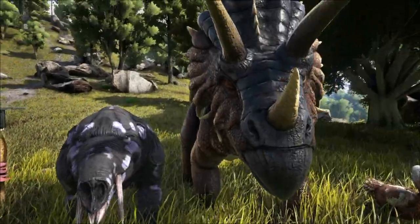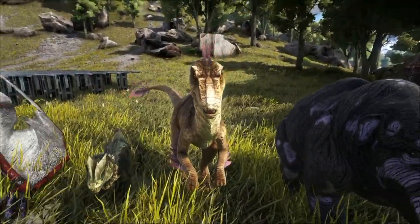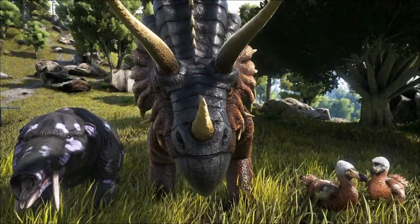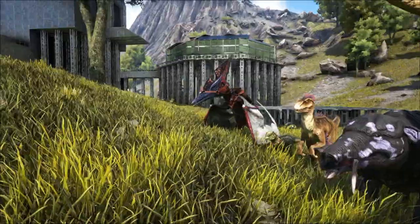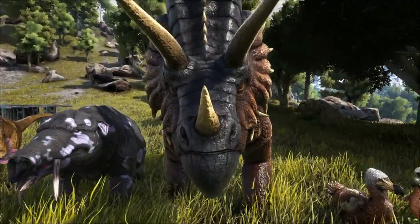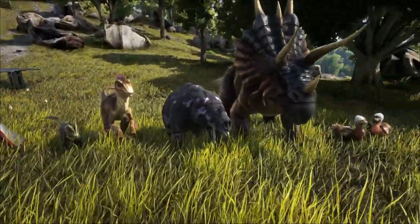Other dinos you definitely want: the trike is one of my first picks. If you can snag a raptor, that's always nice. But I like trikes specifically because you can ride them, hit bushes, and get a bunch of narcotics and berries. Also, if they get attacked, they have a knockback — so it's very hard for things to kill them. I've killed many an alpha carno or alpha raptor with just a trike alone.